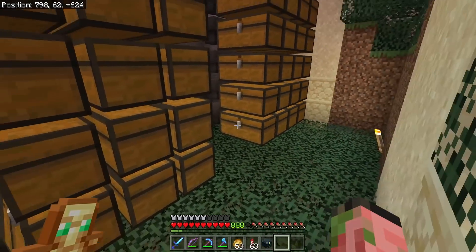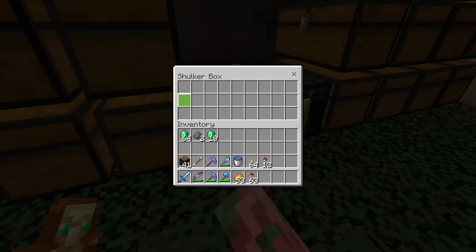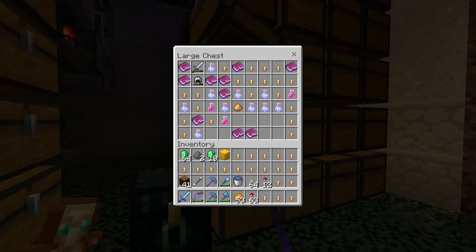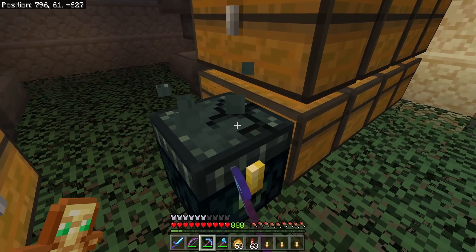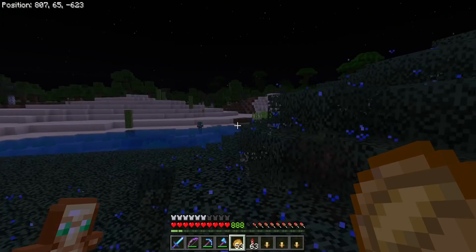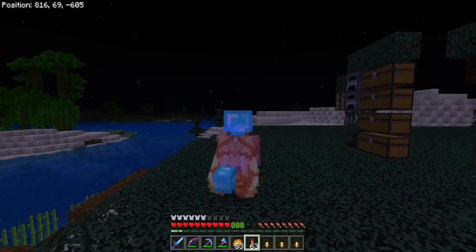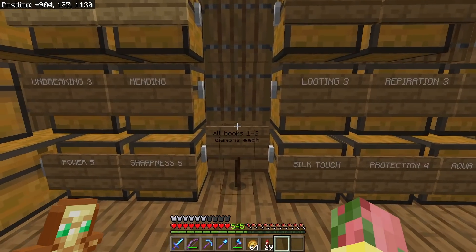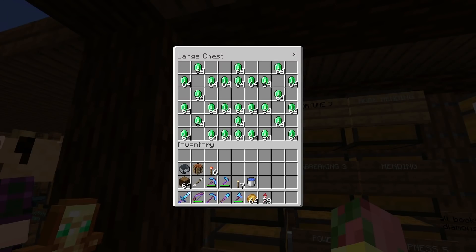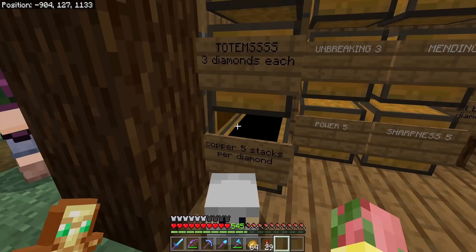We have actually started selling a bunch of our totems, so I'm going to go ahead and take back another shulker box to spawn. I always forget how many totems these things make — there's just so many, we're never going to run out. I really need to do an overnight AFK session here. 1.18.3 is coming soon and it is going to give a huge nerf to all the raid farms. New shop prices: all books are one to three diamonds each, emeralds two and a half stacks per diamond, copper five stacks per diamond.